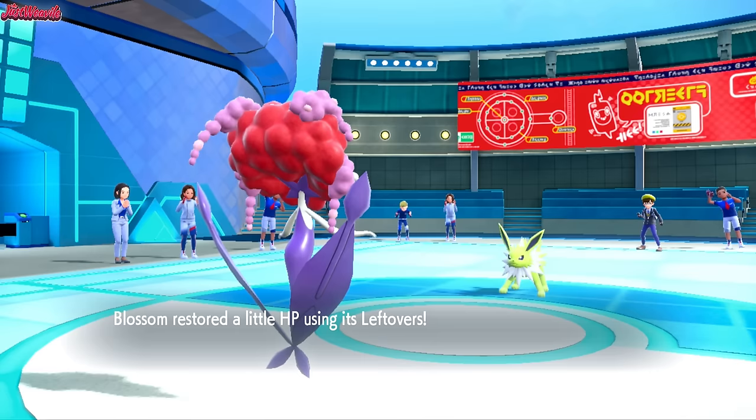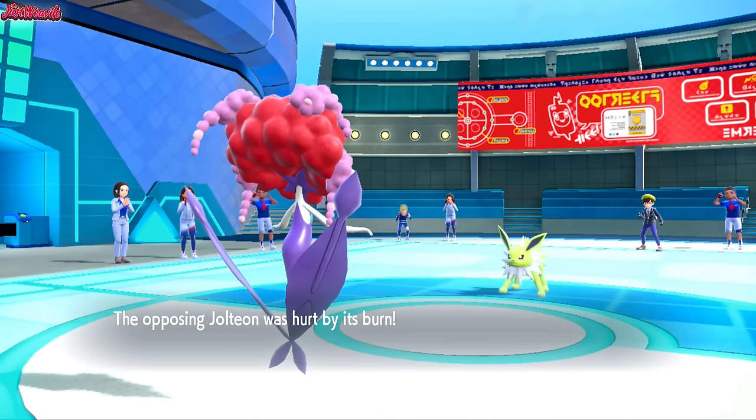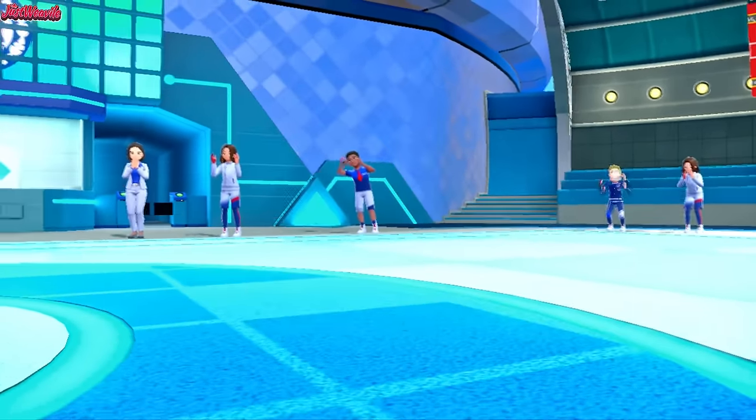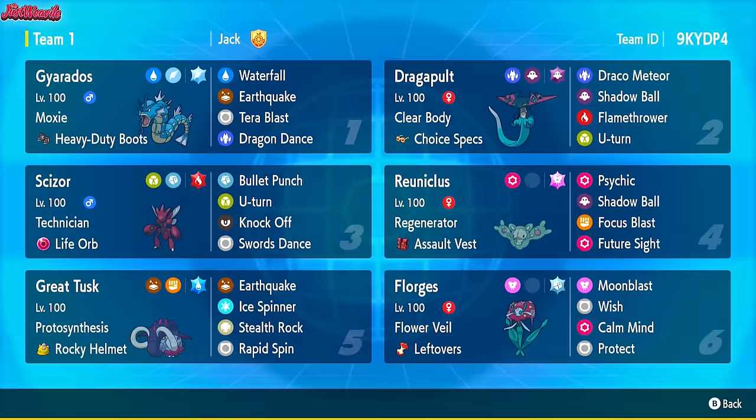GG Cody, that was a fun one. Florgius wants the end showing how it just basically puts a complete stop to most teams - well, any special attacker it just walls. Absolutely walls. So GG Cody, that was a fun one - I enjoyed that. But anyway, here is the team. Try it out if you want to use the code at the top right corner of the screen. Let me know if you do use it, I want to hear your results. And with that being said, I'll see you all in a bit.